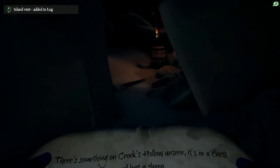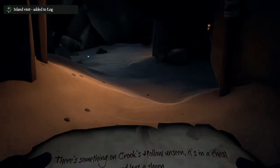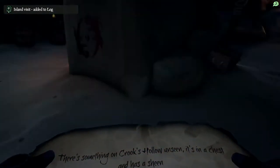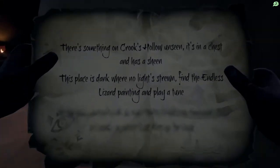Oh there's a red gem there, nice. We're going to go straight into the cave in front of us and follow it round. There's a blue gem here as well. Okay, someone's been here recently. And there it is — the endless lizard as you come through that area.